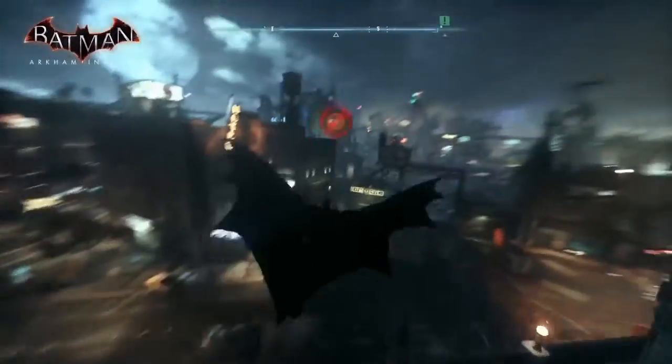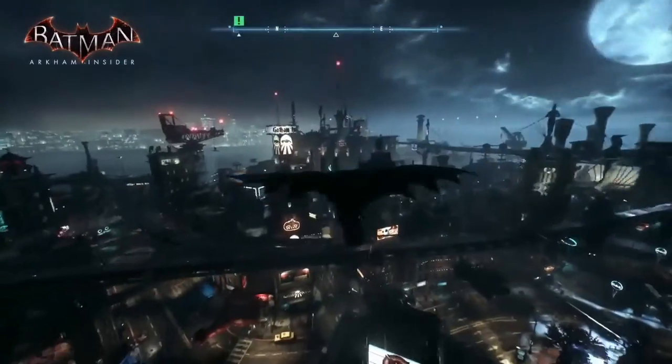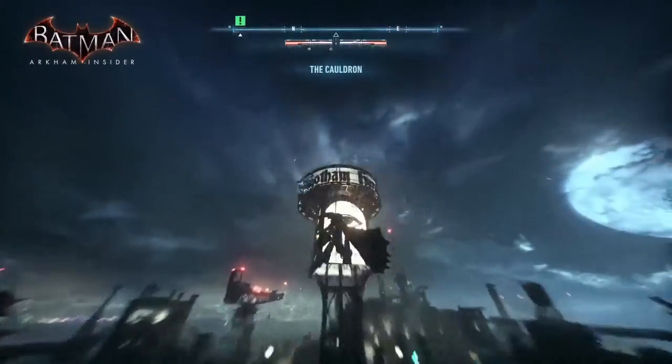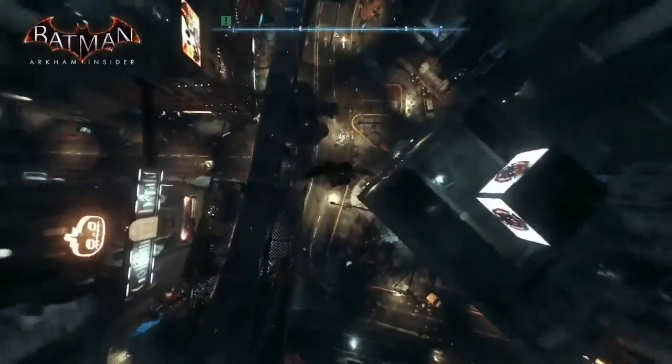Use that awesome power and jump yourself up into the sky. There's another new move — a 180 grapple boost. Flip 180 and keep on going. For changing direction quickly, if you see something you want to check out, hit that reverse grapple.